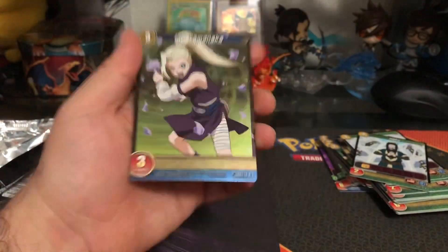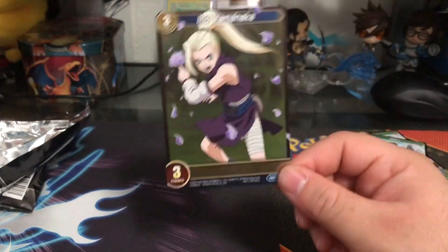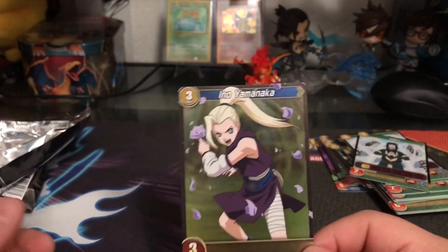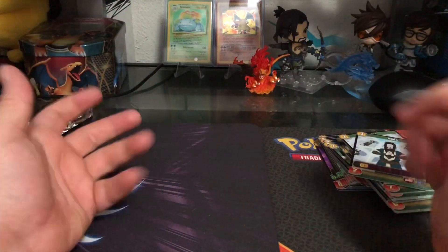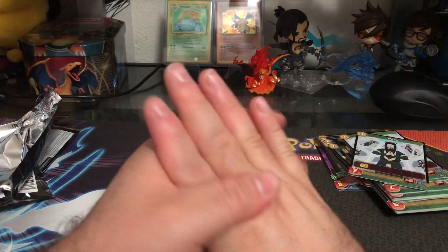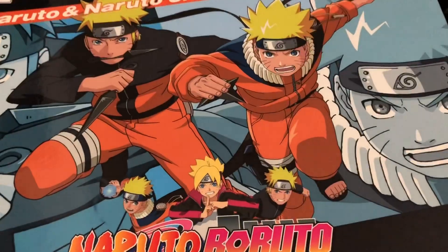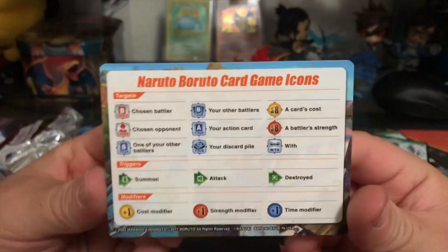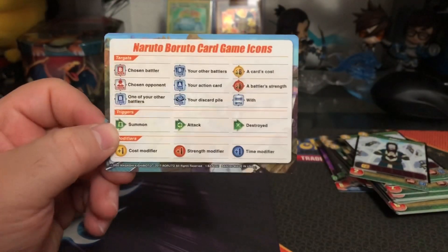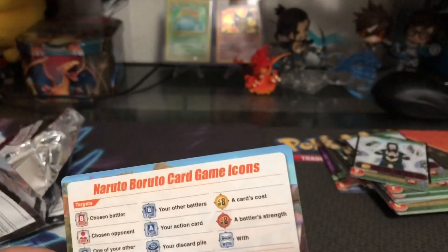If you guys are interested, I'll create a video — I'll even try to get Ethan to help teach you how to play, if it's okay with him. Not too bad. Like I said, it's a very fun game you can learn in five minutes, but the icons for the abilities are a little confusing — well, not confusing, you just have to memorize them. I can't wait till we get some Godzilla stuff to throw in with my Sasuke.